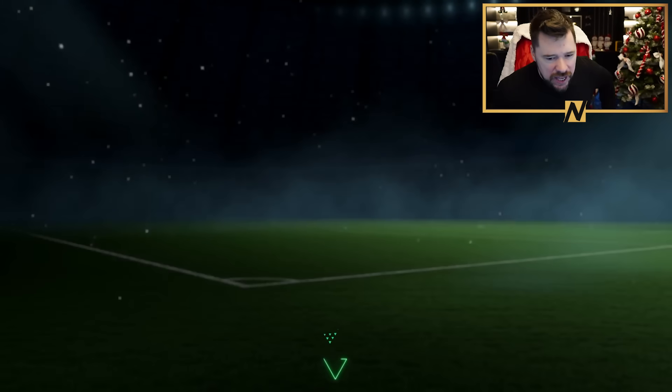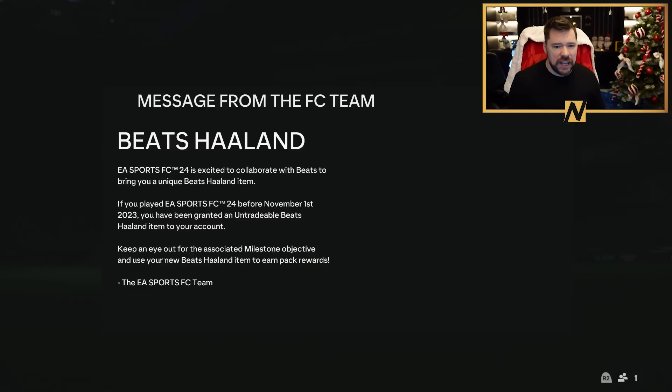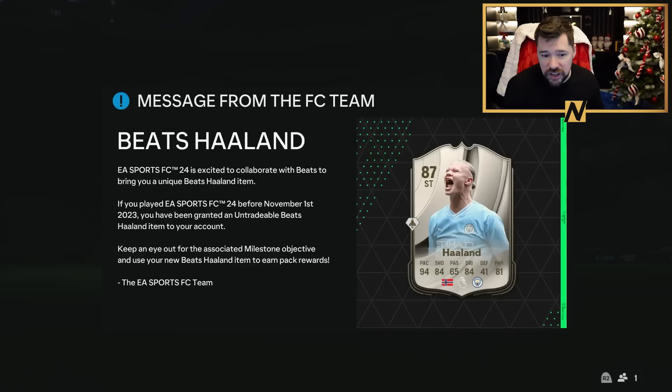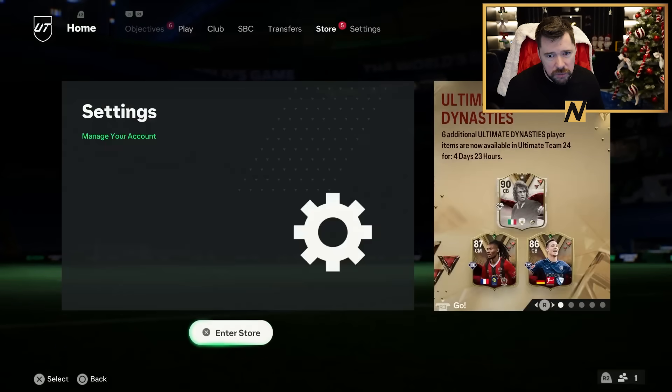What's up guys, Nepenthez here and welcome back to another FC24 video. It is 6pm on Sunday and we have got the Beats Haaland item. EA Sports FC24 is excited to collaborate with Beats to bring you a unique Beats Haaland item. If you played EA Sports FC24 before November 1st 2023, you've been granted an untradable Beats Haaland item to your account. Keep an eye out for the associated milestone objective — that's actually a pretty sick card.